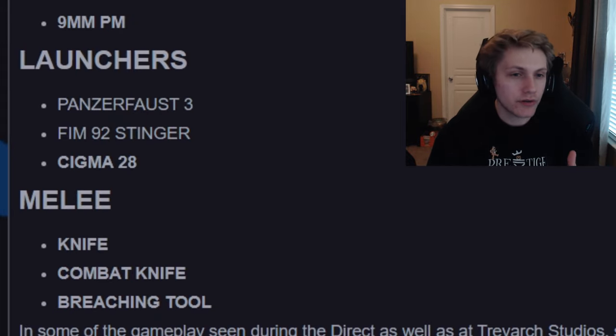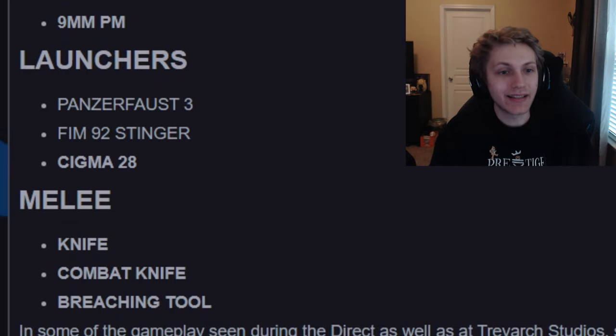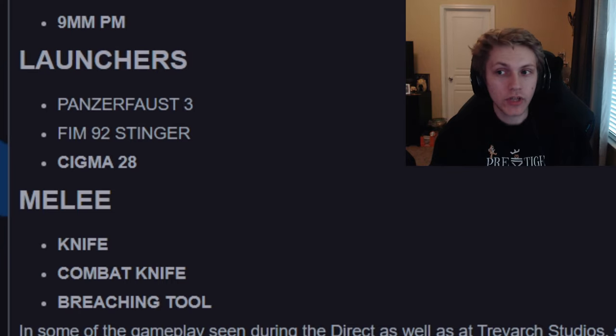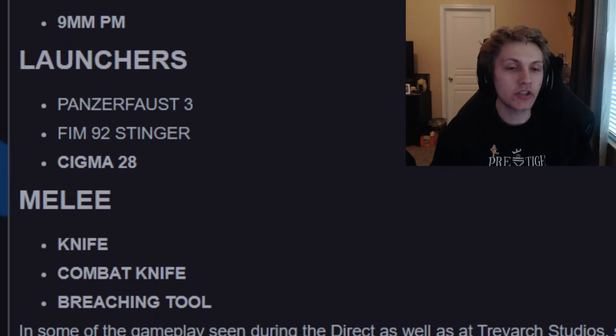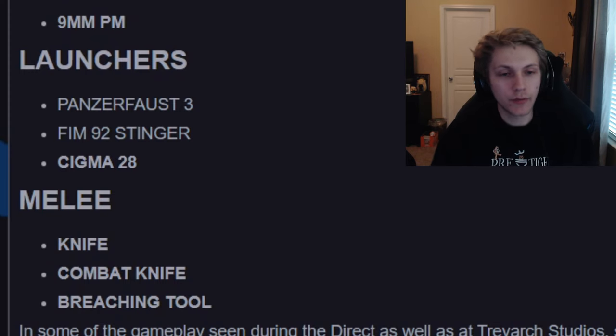In the launchers, we have the Panzerfaust III, the FIM-92 Stinger, and the SIGA-28. The SIGA-28 is confirmed from the beta. I really hope these launcher challenges aren't a pain — with Vanguard, there was a big issue where nobody was running the killstreaks you needed to destroy, making the challenges insanely hard and the game kind of miserable. In the melee category, we have the knife, the combat knife, and the breaching tool — we've all seen these in the game.